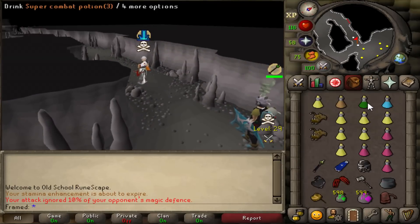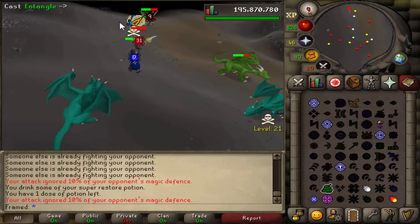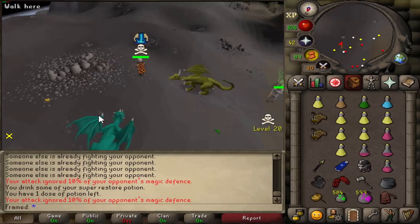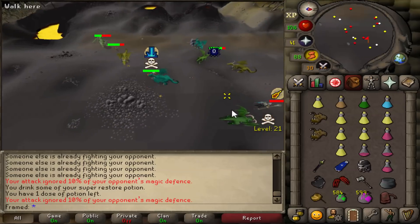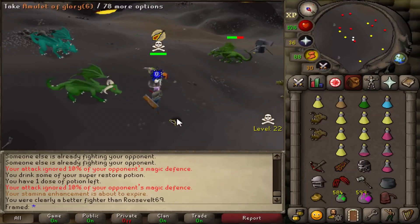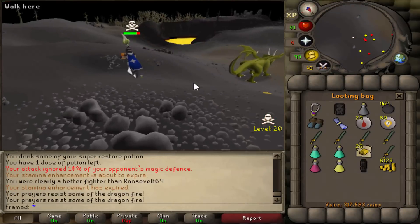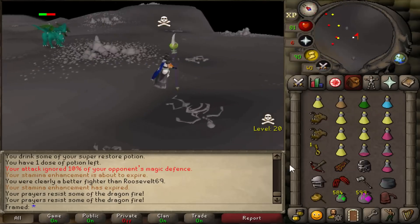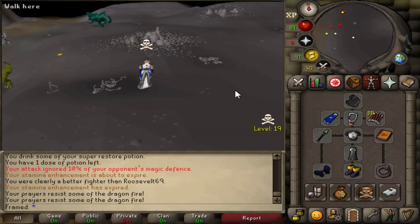You have an Elysian and a Staff of the Dead? That could be dead. All of that just for a Laren's Key - one Laren's Key and 317k. I have never seen someone bring that much tank gear for a Laren's Key.